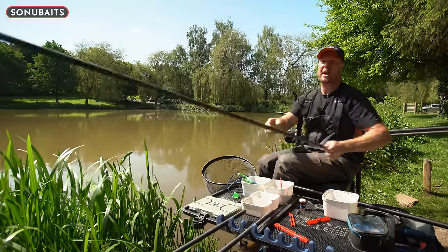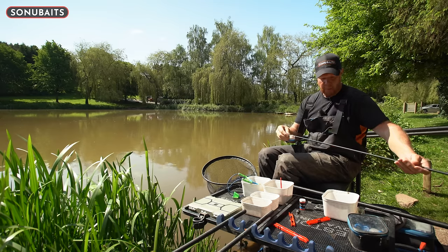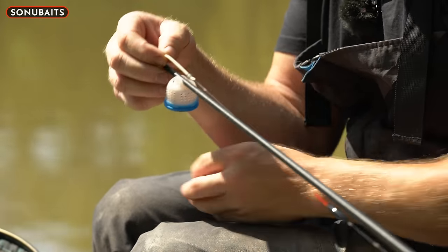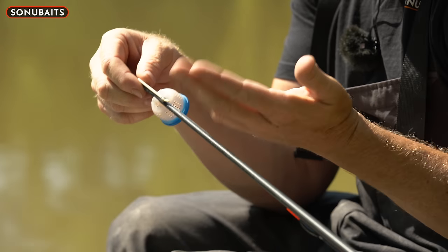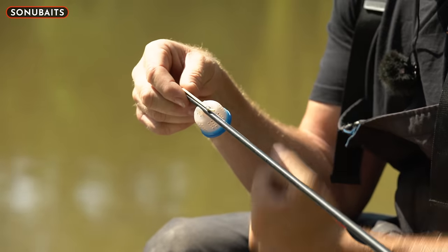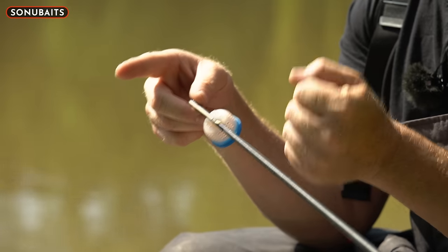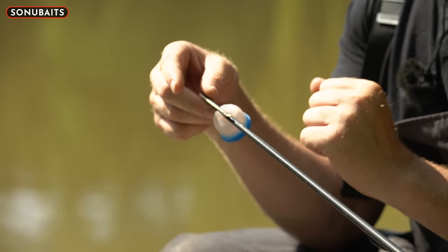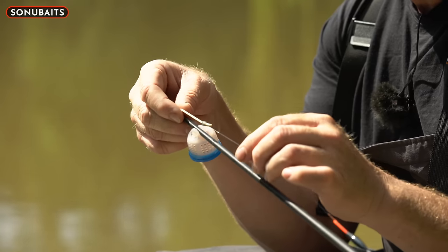Let's go through elastic choice first. I've gone for a thirteen-strength dura elastic. It's mainly F1s we're targeting today but there are some massive carps in here, plus lots of skimmers — rudd and chub — but they shouldn't bother us fishing pellets. That's why I've gone for thirteen-strength, just to cope with the size of the F1s and carp.